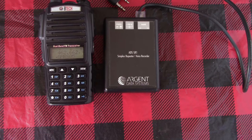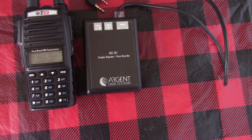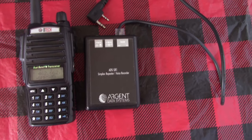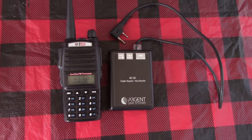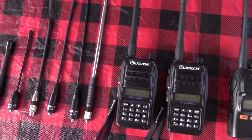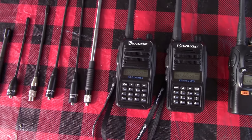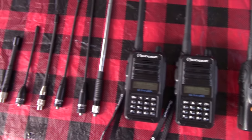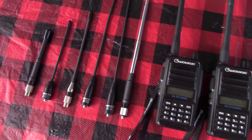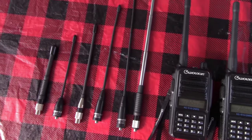We'll have to use the GMRS v1 with the Argent Data System simplex repeater attached to it, so we can throw back the signal it receives — if it receives one at all. I need to find a fringe area where it's hard to pull out the signal using the stock antennas, and see if the upgraded ones are up to the task of improving it enough that you can make out a signal.